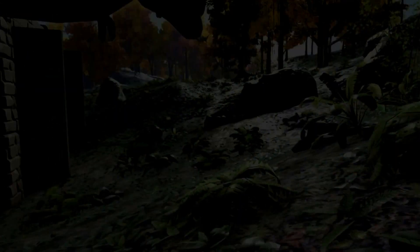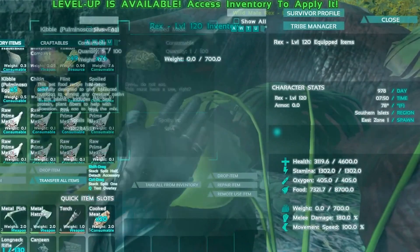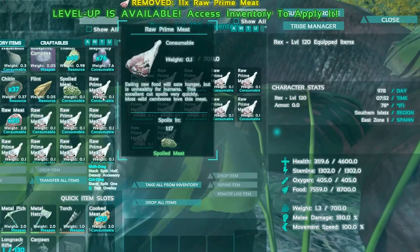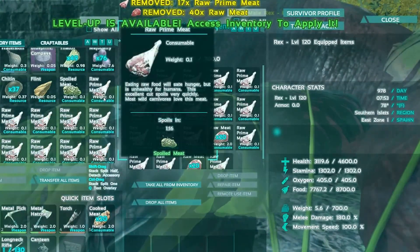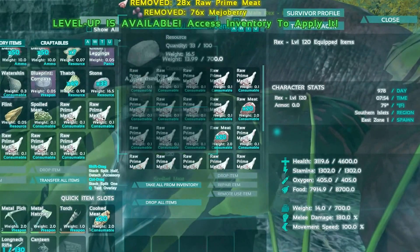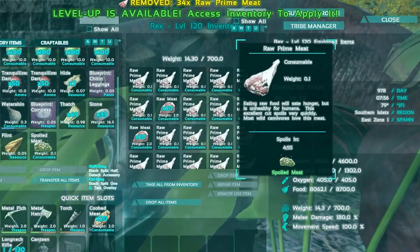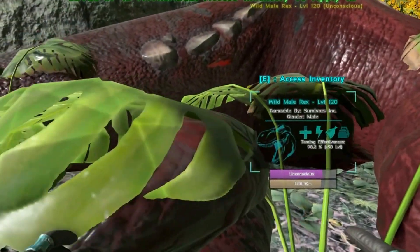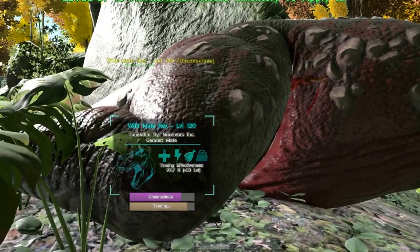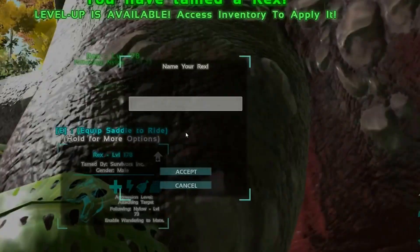Alright guys, we're back. We're going to throw some food on him - he's getting down pretty far on torpor. I threw in some raw meat as well just in case. We have 5 kibble and we're using all the prime meat we have. He's almost there. We're looking at 58 levels here, so just a little bit of taming effect loss.